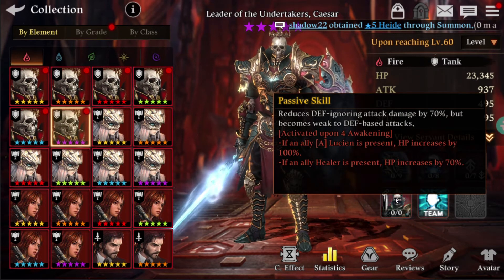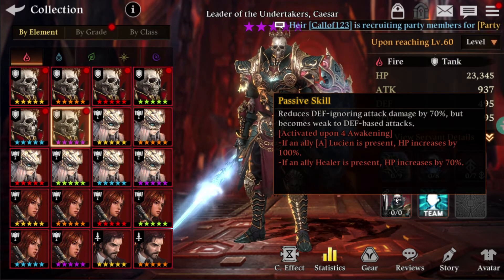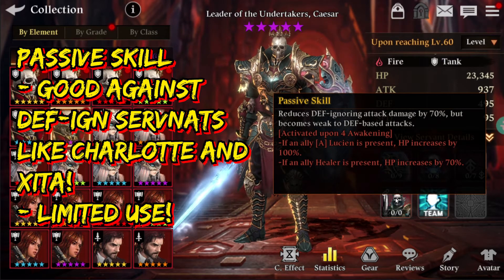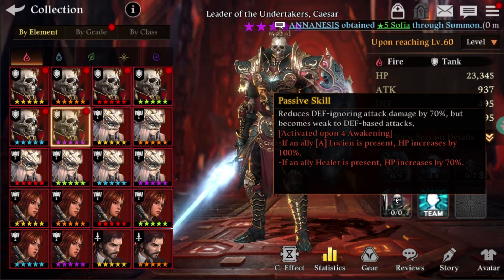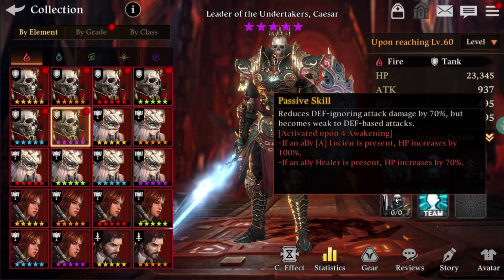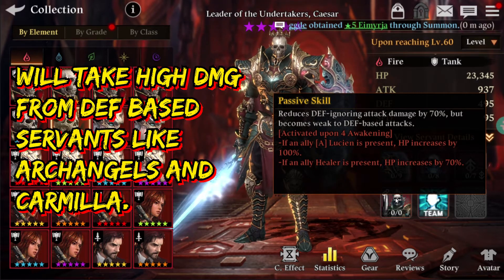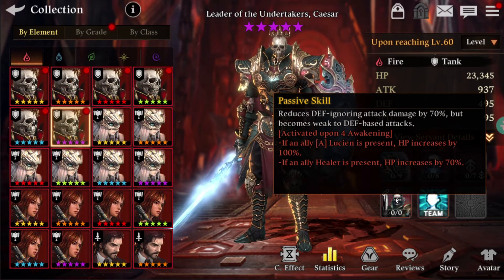His passive skill reduces death-ignoring attack damage by 70%. That's pretty new. In PvP and PvP battles, tanks are good at tanking but defense-ignoring servants usually make quick work of them — not anymore with Caesar. However, he becomes weak to defense-based attacks, which is his trade-off for reducing defense-ignoring attack damage by 70%.